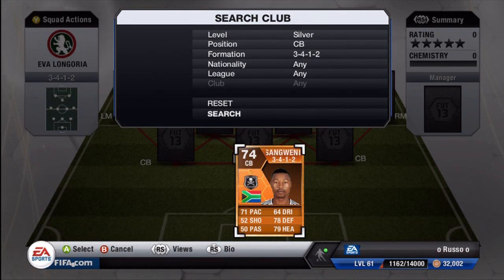Hey guys, what's going on? Russo here bringing you guys another player review today. Today we got a review of the silver Man of the Match center back from the Orlando Pirates, the South African Sanguini. This guy is an absolute beast for a silver center back — even for a gold center back, he'd actually have some pretty decent stats.